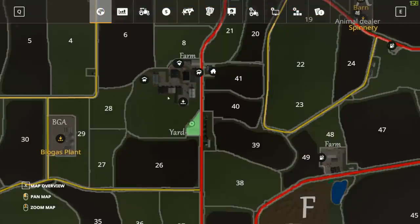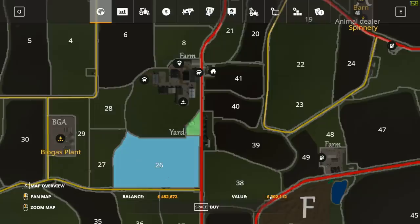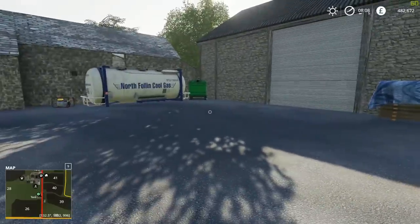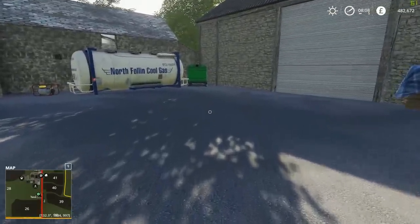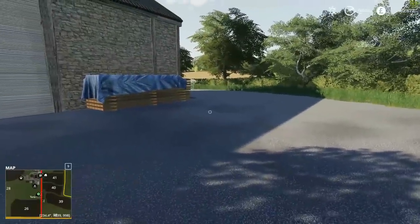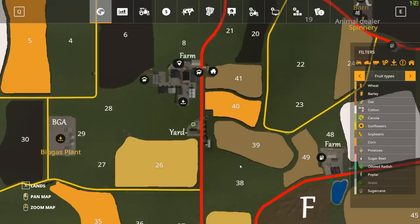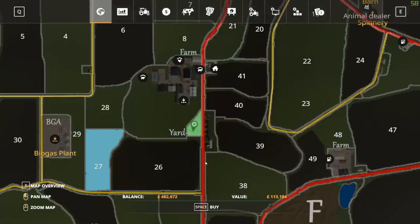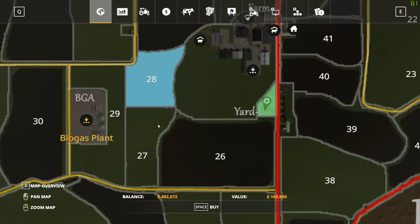Let's see what fields we can get. We can't buy that one because it belongs to the other yard, and this one here is going to cost us 300,000 — it's going to be very hard. We've got 482,000 pounds. We already have a tractor lined up. I'm thinking field 28 — how much? 104... 113,000. Okay, so we've decided to start with field 28.